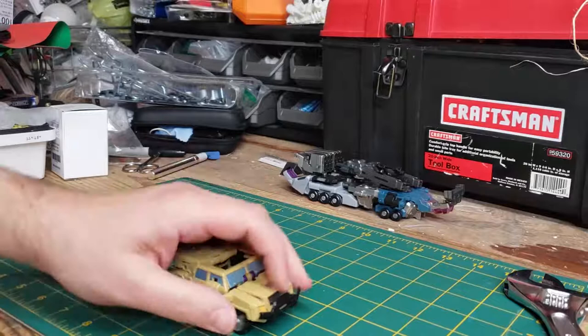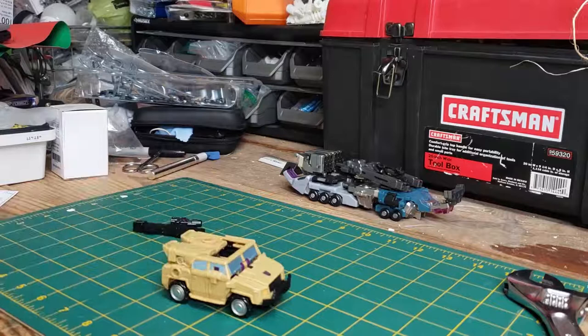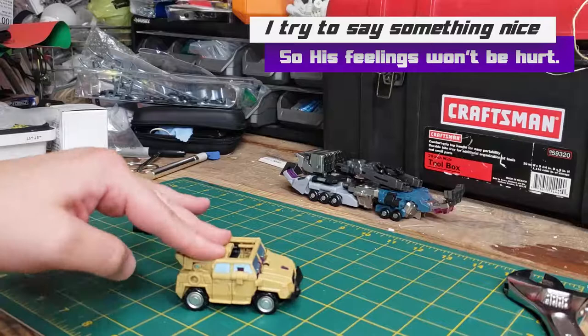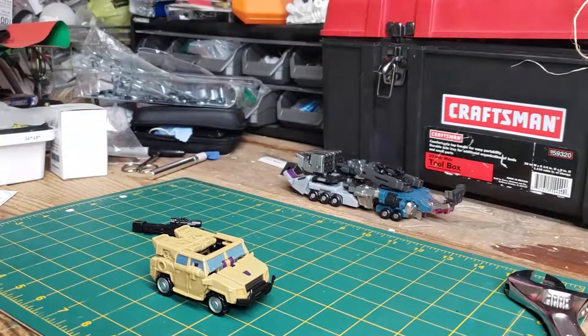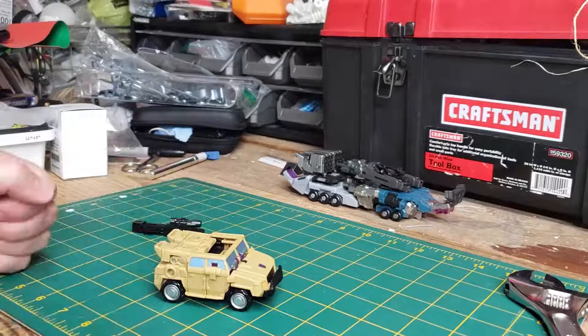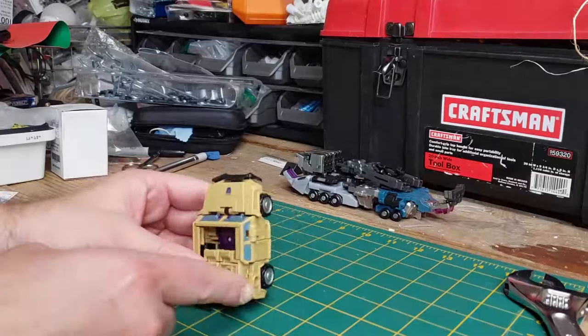These door pieces — the window part of the door — hang off a very conspicuous joint. So it's okay, not great. It is so tight and difficult that the hood constantly pops up. I would argue it's the worst-looking vehicle of the bunch — not badly, because I really am delighted by these toys and this vehicle mode overall. For the price, which is very affordable on eBay, they're very nice. But Swindle is clearly a cobbled-together set of pieces meant to look like a jeep mode, and for that he loses the most points.